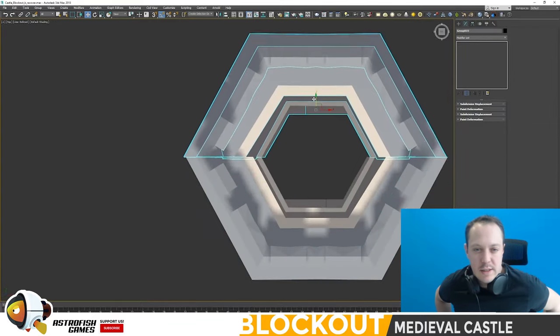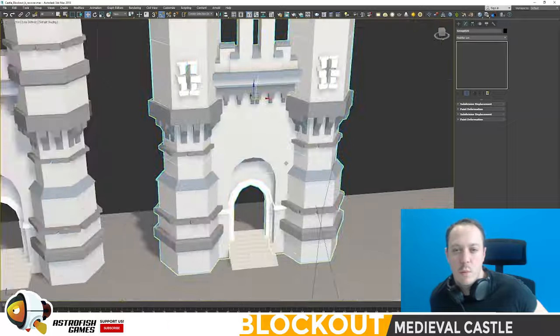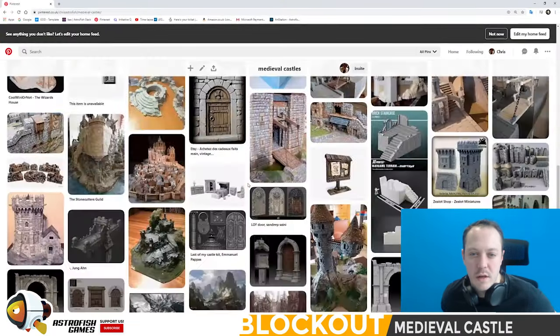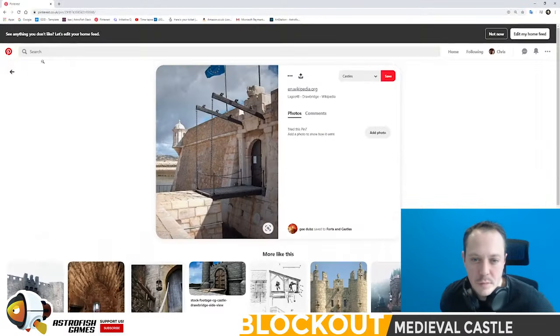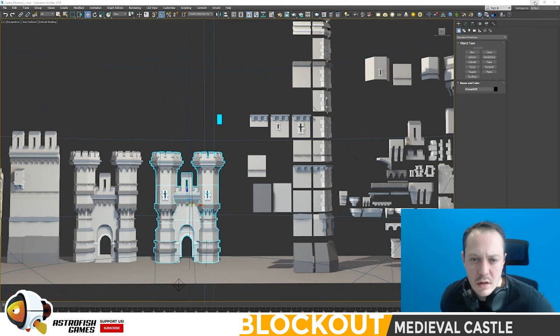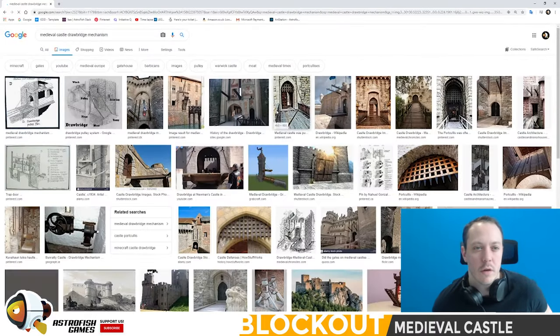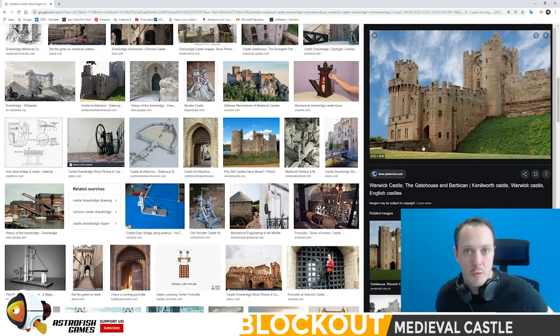I think I did a rampart, then a tower, then a portcullis. Once the individual buildings are done, I'm looking at portcullis doors, drawbridges, and how the mechanism works. If something's heavily functional like a drawbridge, you want to look at what the mechanism is like. And if you can imagine a player going inside, you want to make sure you have enough space internally to house whatever mechanism you want to show later.